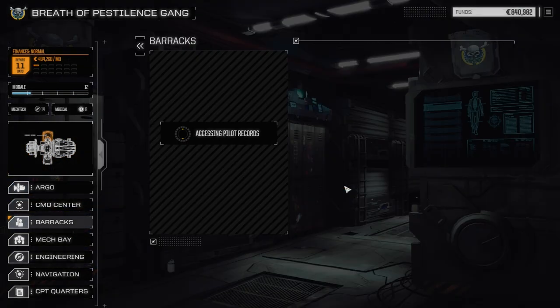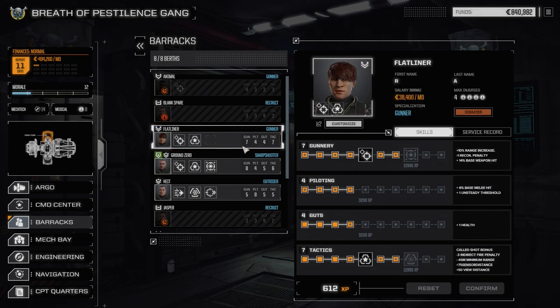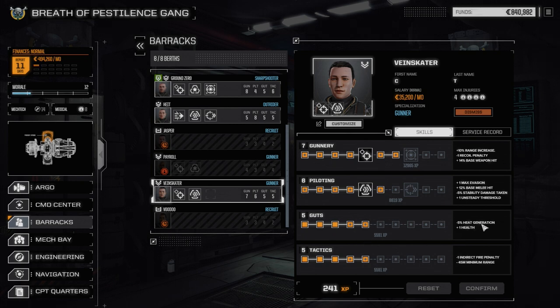We're going to quickly go to the barracks. We were able to upgrade our pilots slightly. Ground Zero now has the Warlord ability, which is excellent — we get plus 10% weapon damage, 40% fire arc, and one-to-all accuracy for every shot. In the next version of Rogue Tech, that can be used once every four turns. Flatliner got another point in Gunnery. Height added a point to Tactics so we can spot enemies better. And Veinskater, we added one point to Guts to get a little bit of heat generation saved — getting Guts to five should help with that.